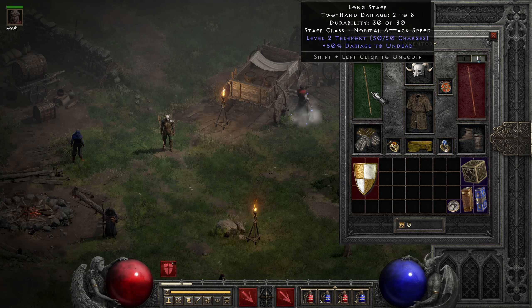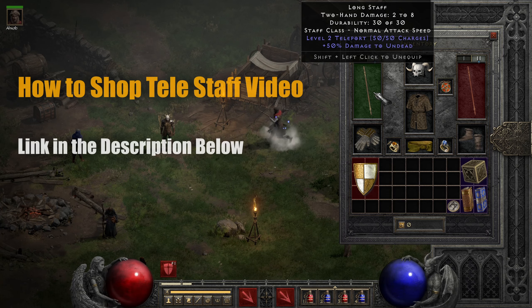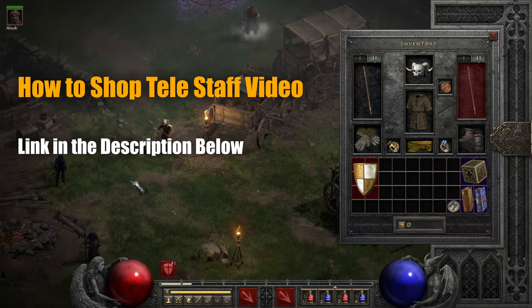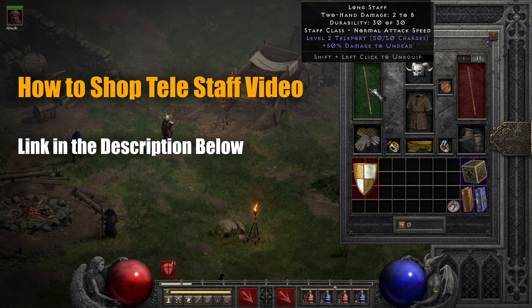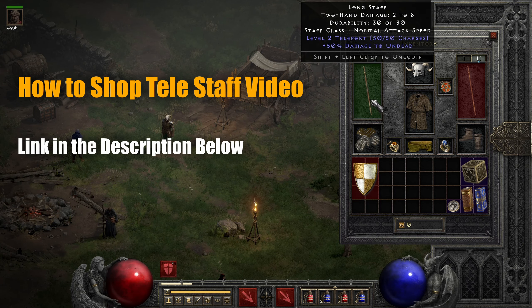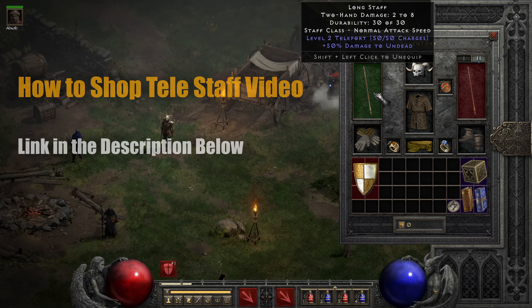I also want to mention that I have a teleport staff on my second weapon slot, which you can shop from vendors. I'll put a video in the description below showing how to get one of these. It's very handy to cross gaps in the game, get your mercenary where you want it, save him from death, and go over walls from time to time. It's not that expensive to repair, especially if you're farming and using it just occasionally.